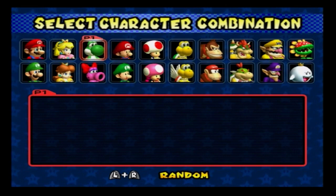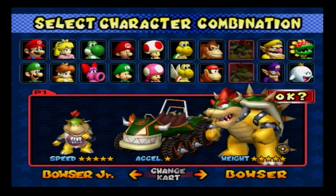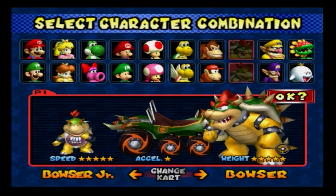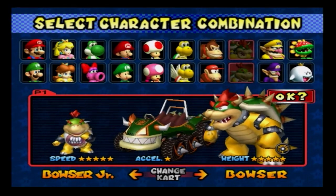We only have two sets of characters left because we've used almost everyone. So we're going to use Bowser and Bowser Jr. They have good speed and weight — Bowser is going to attack everyone, same with Bowser Jr.